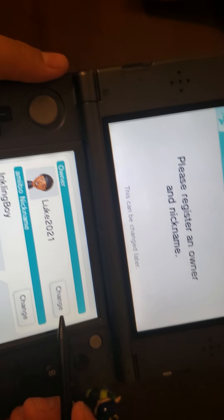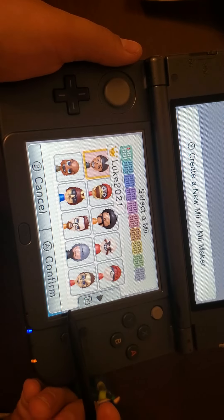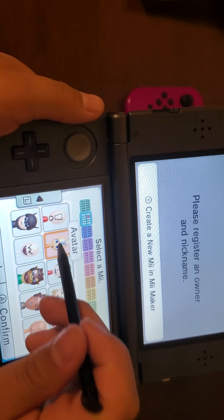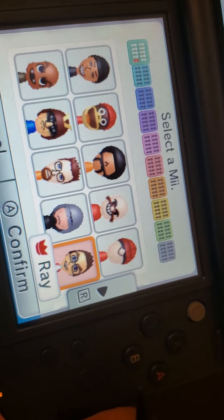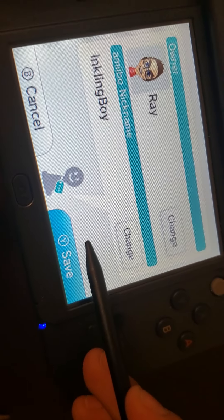You're going to click 'Change' — sorry, that was just my cap — so click 'Change', then choose any Mii you want. I'll do this one. And then you click 'Save', and get your amiibo.